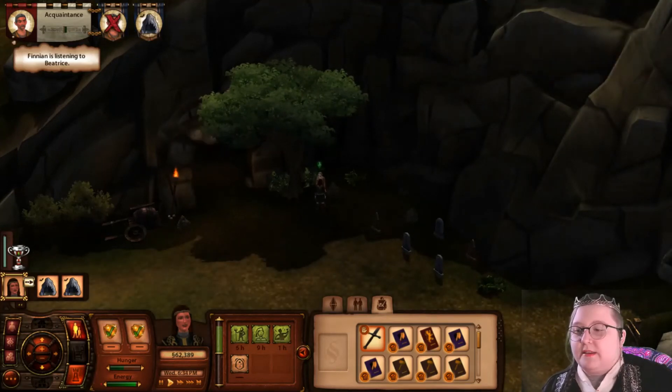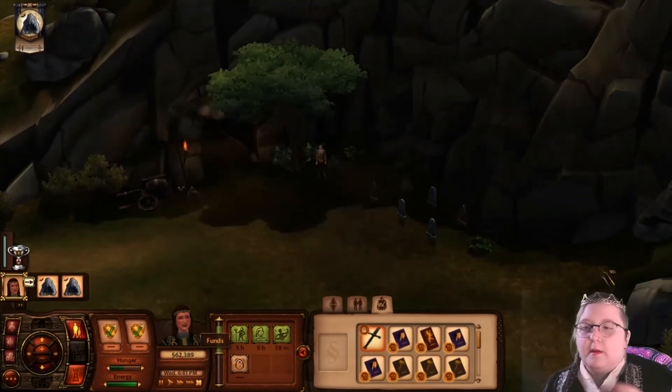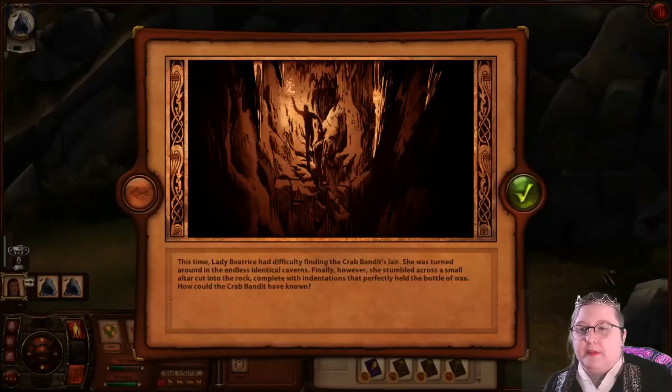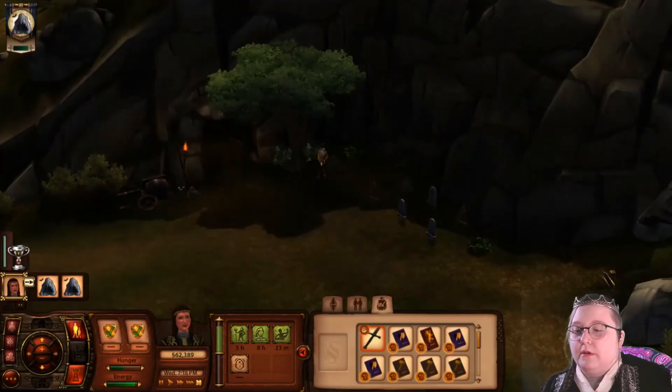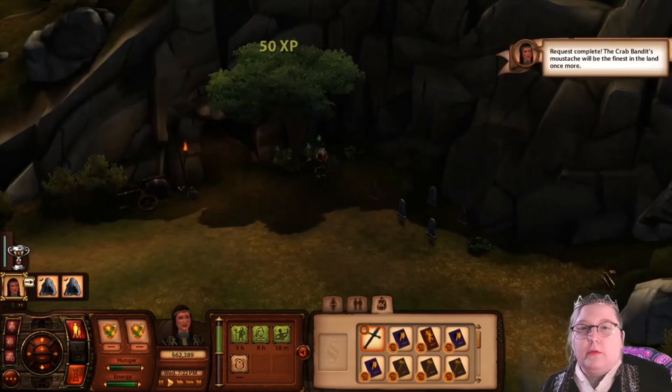Deliver moustache wax. Lady Beatrice had difficulty finding the crab bandit's lair — she was turned around in the endless identical taverns. Finally she stumbled across a small altar cut into the rock, complete with indentations that perfectly held the bottle of wax. How could the crab bandit have known? Request complete.